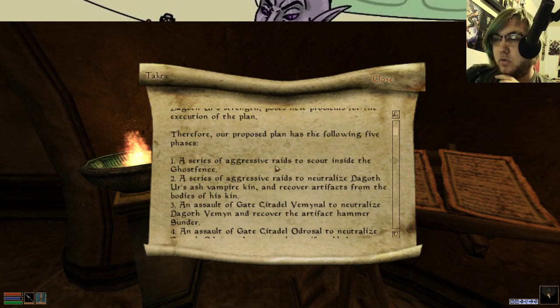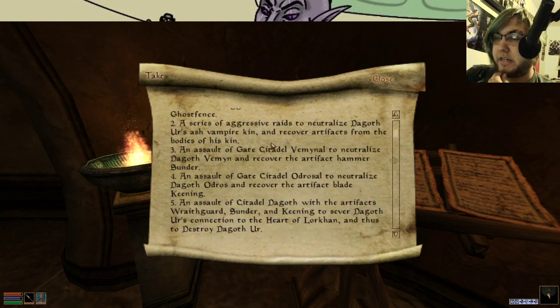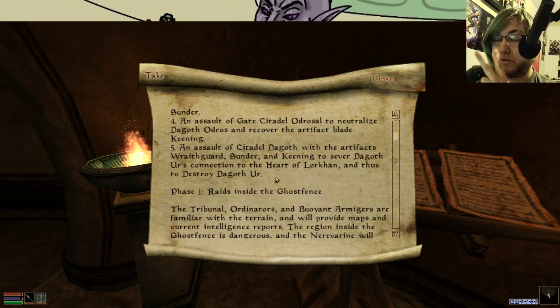Unfortunately, however, the loss of the artifacts Sunder and Keening and the increase in Dagoth Ur's strength poses new problems with the execution. Therefore, we have five phases. Aggressive raids to scout inside the Ghost Fence. Aggressive raids to neutralize Dagoth Ur's Ash Vampire Kin and recover artifacts from the bodies of his kin. An assault on Gate Citadel Veminal to neutralize Dagoth Vemin and recover the Ancient Hammer Sunder. An assault on the Gate Citadel Ordosal to neutralize Dagoth Ordos and recover the artifact blade Keening. So yes, those are two of the three tools of Kaganrak.